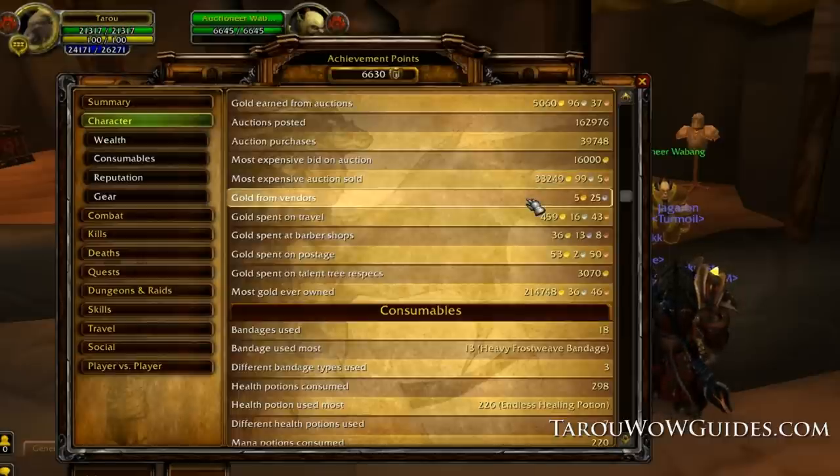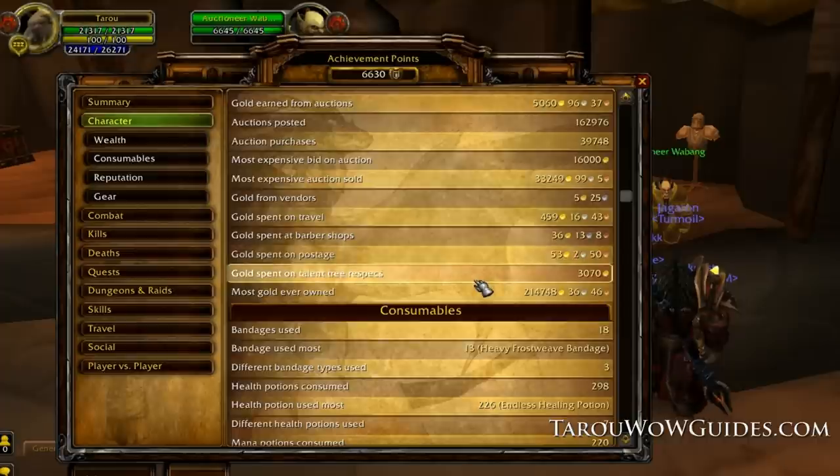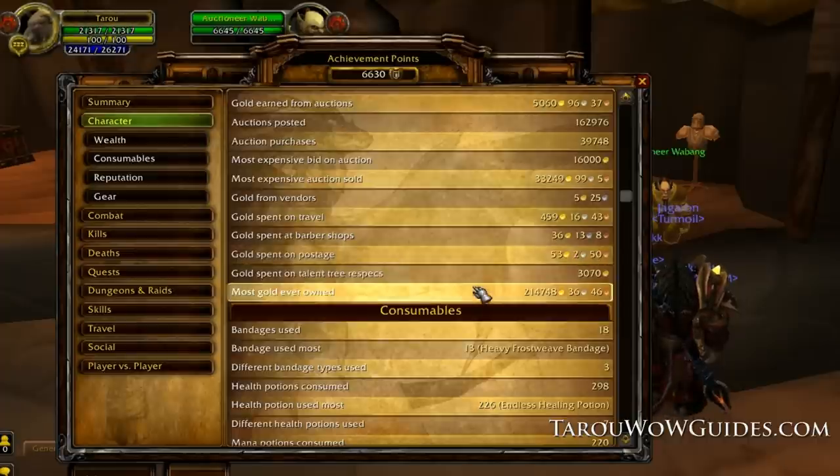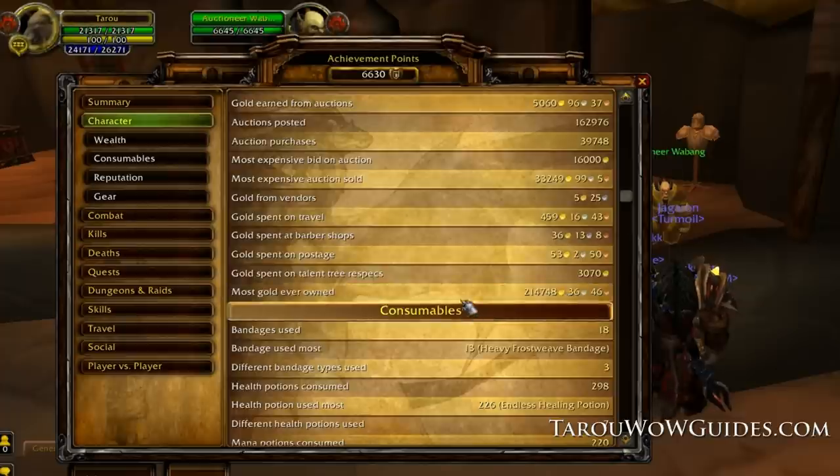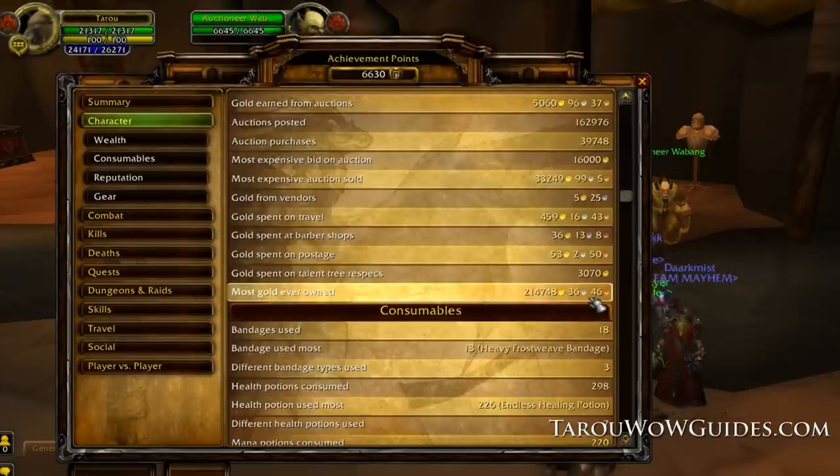My wealth pane also shows the most gold ever owned as 214,748 gold, which was the old gold cap, and why you'll see me put gold in the guild bank because I couldn't hold it all at the same time. These stats are really buggy though, and you can tell that by looking at the top — gold earned from auctions says 5,060, but you just watched me loot 400,000 gold. What happens is the system lapses over at the gold cap of 214k, goes negative and then loops back around. This isn't fixed in Cataclysm so it does the same thing.